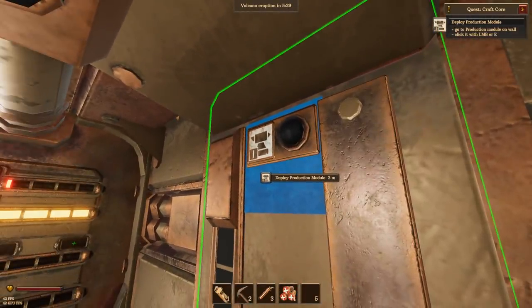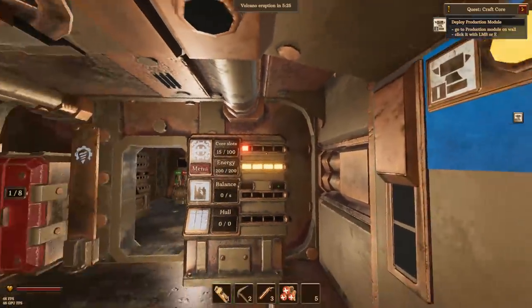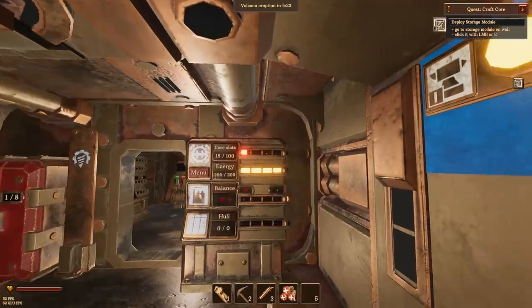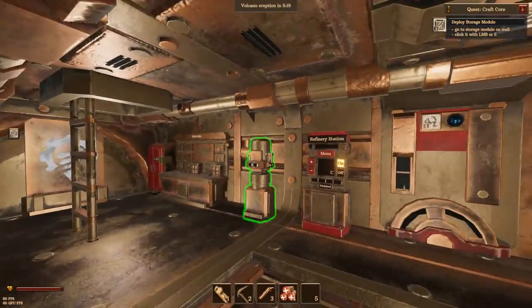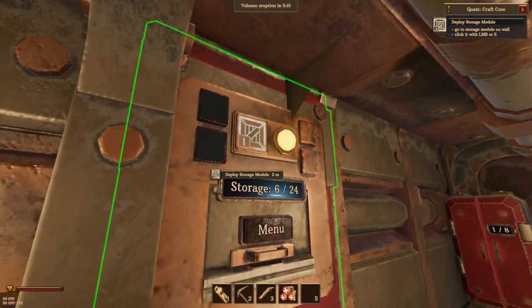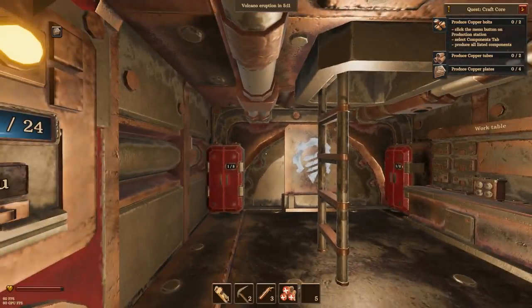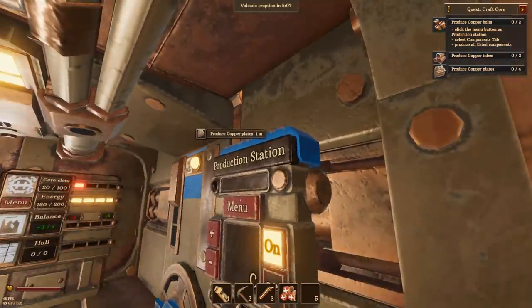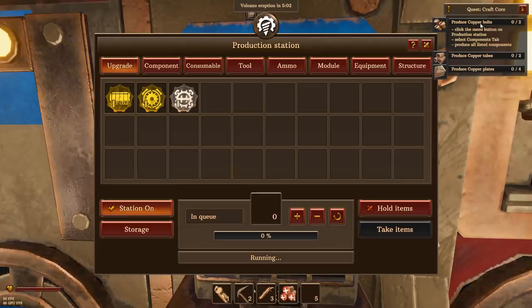We've got lots of module spots available here: storage module, which is over here - crank that thing on. Next, I'm going to turn the sound up a little bit; the intro music is super loud with no way of selecting different types. The game wants me to make some copper bolts, copper tubes, and copper plates. I'll do that - it says go to the production tab, the component tab which is here. Now we're going to queue up four of each of these.